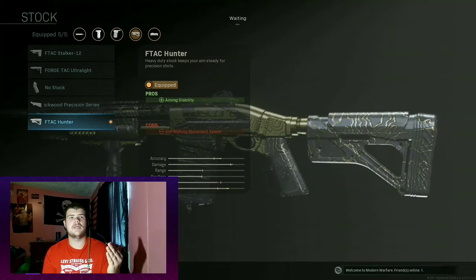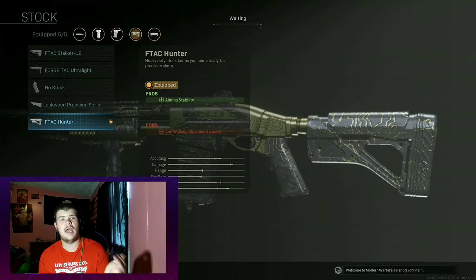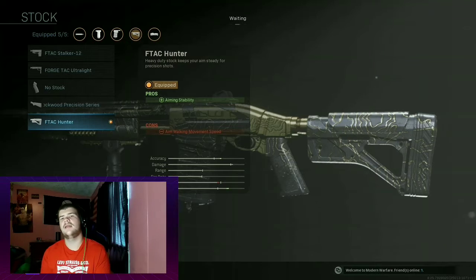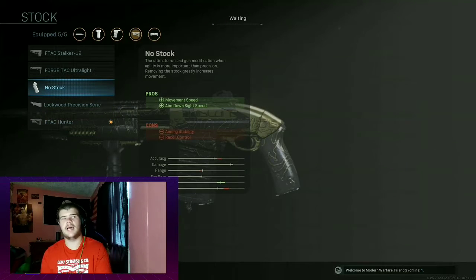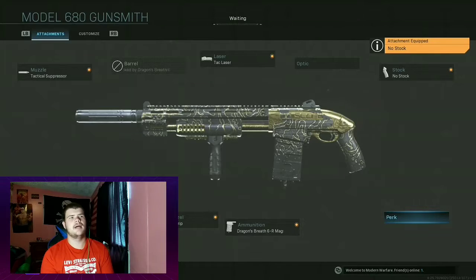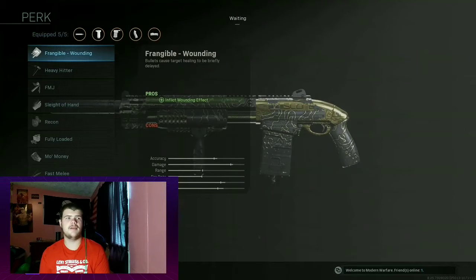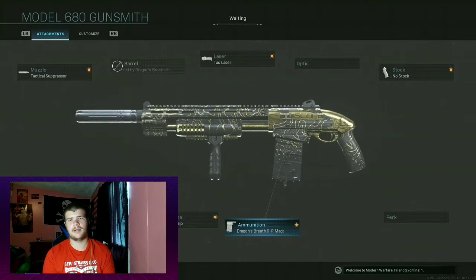The FTC Hunter for the stock because it has aim stability and aim walking movement speed — very nice. I used to use no stock, but I just went with this for the heck of it. Actually, you know what, I love the no stock. For the perk slot, I used to run FMJ, but I didn't really see the use in it because I'm using dragon breath rounds.